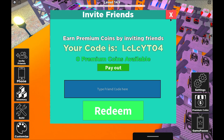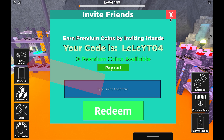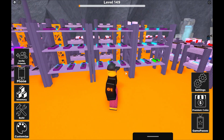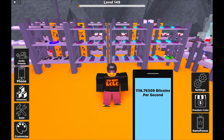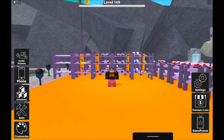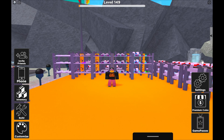Don't forget to use my code if you want some premium coins — it's LCLCYT04. Just press 'invite friends' on the top left and type my code in there. You will get some premium coins and I will get some too, and you can use those in the shop. My mining stats right now are 1116 BTC per second — that's pretty good. If you've enjoyed this video, smash the thumbs up and subscribe to my channel with the bell notification for more Bitcoin Miner videos. See you soon.